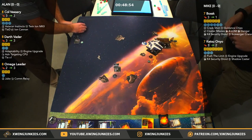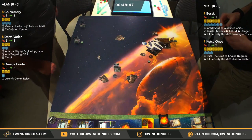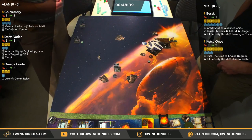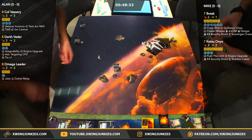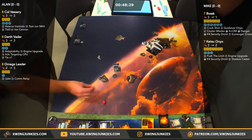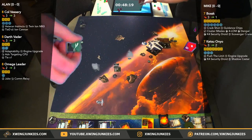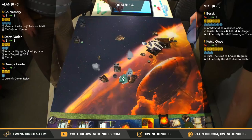Vessery did do the 4K. He's going to barrel roll back, just biding his time until he can fire off that ion cannon. We got a range 3 shot through a rock on Ketsu from Vader — two hits, he's going to add the crit. One shield down. Dice look better now. Back to dials.